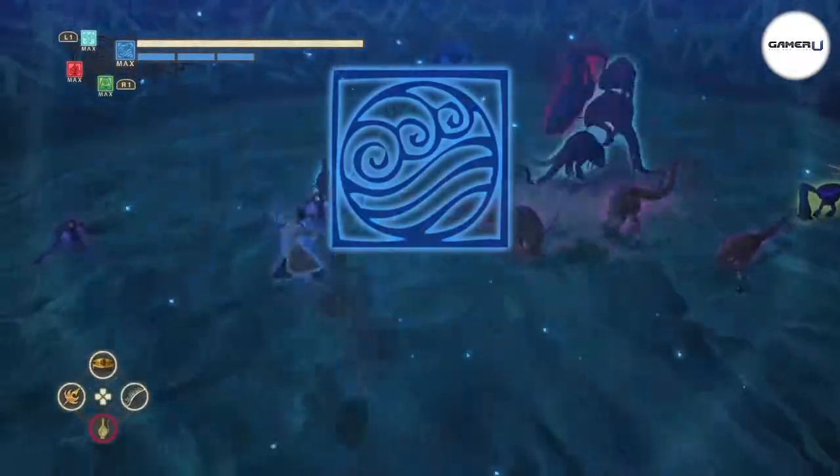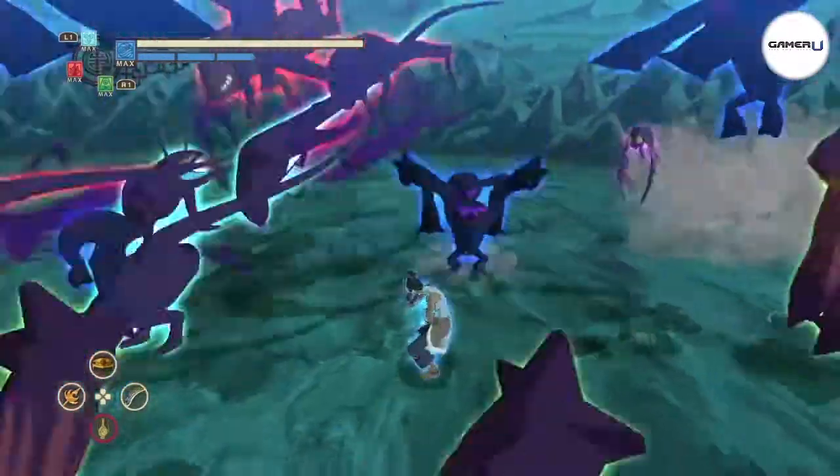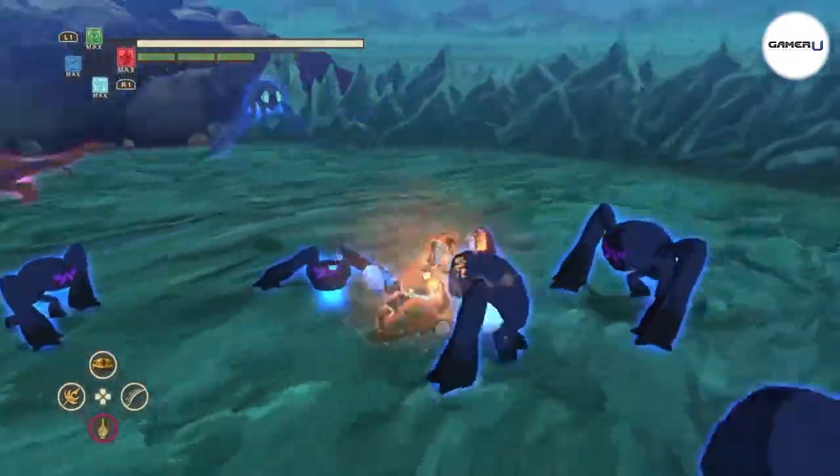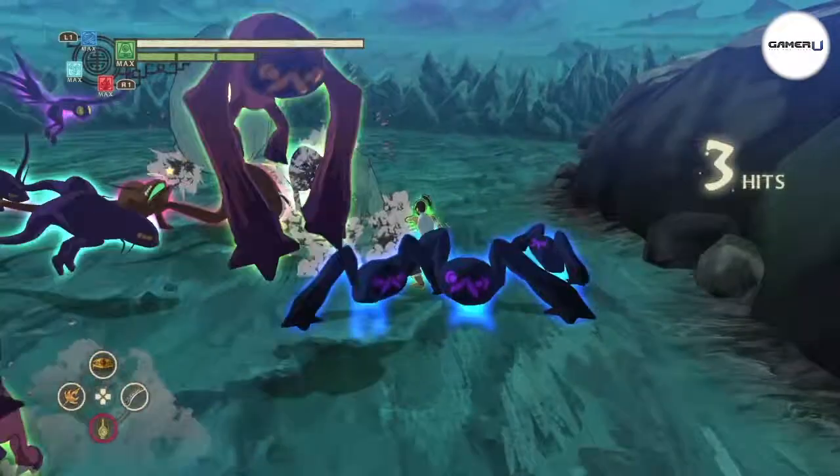Square is your light attack, Triangle is your heavy attack, and X is your jump. L1 and R1 cycles through your elements, L2 is your counter, and R2 is your dodge.